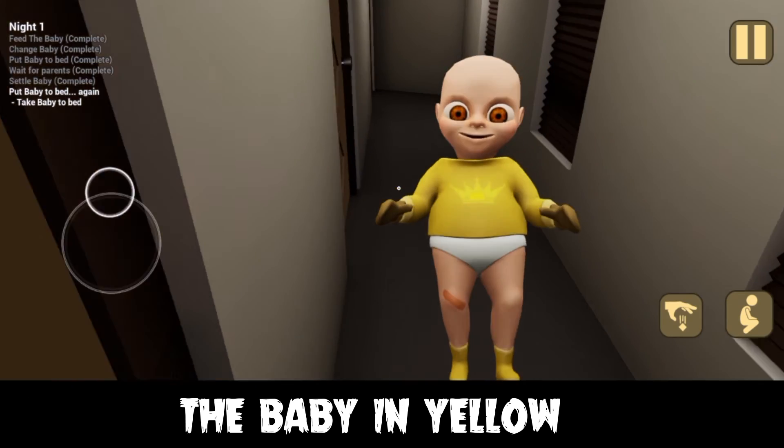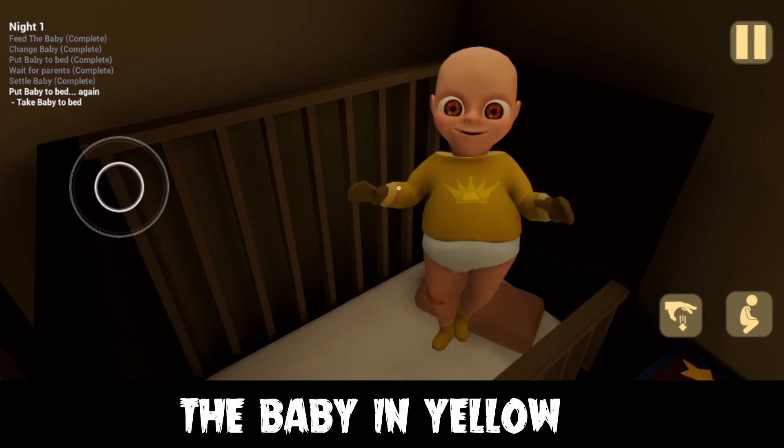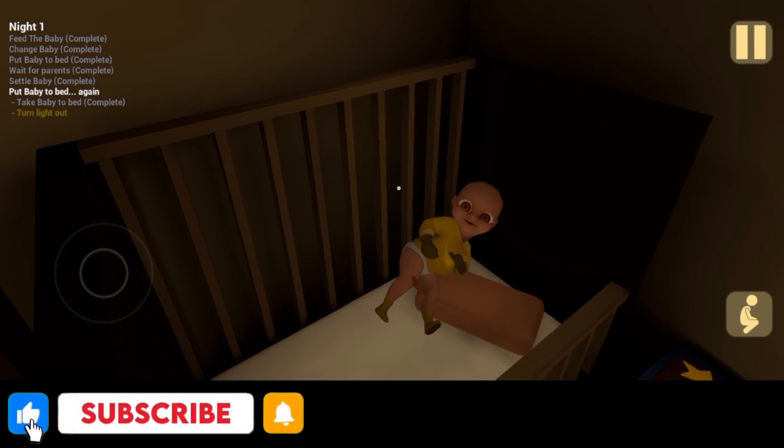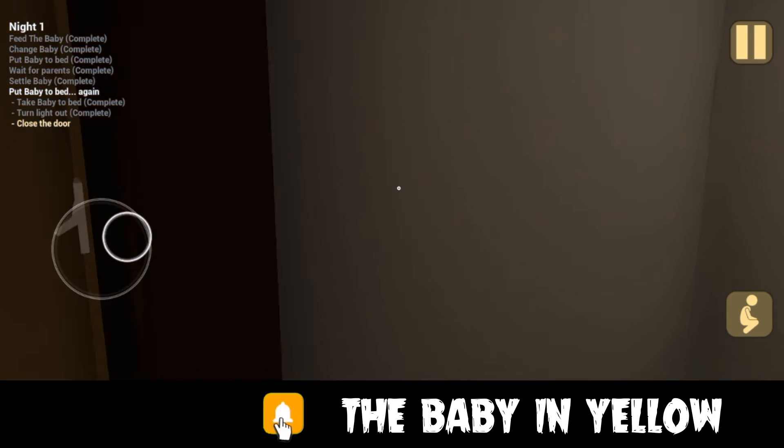After finding the baby, settle him on the bed, turn off the lights, close the door, and go downstairs to watch the TV.